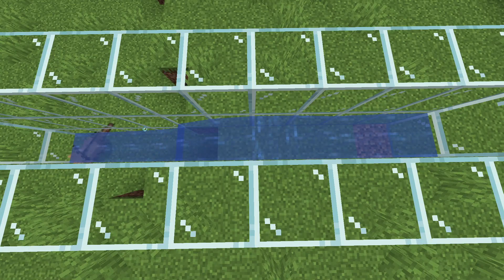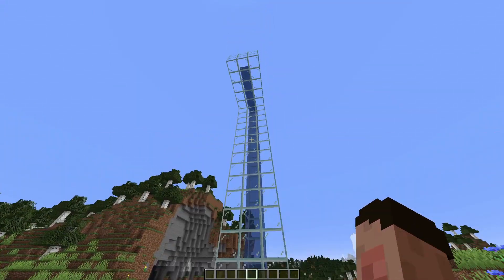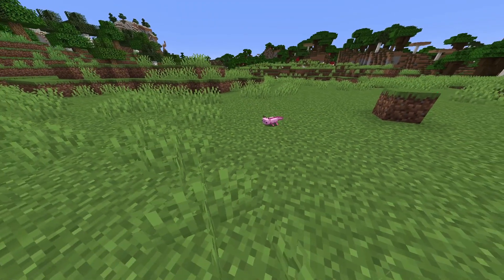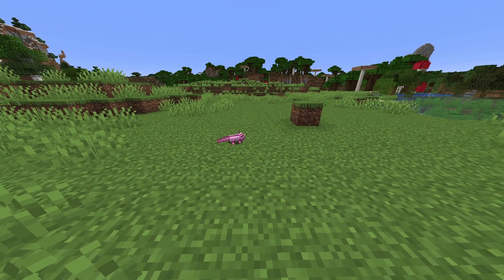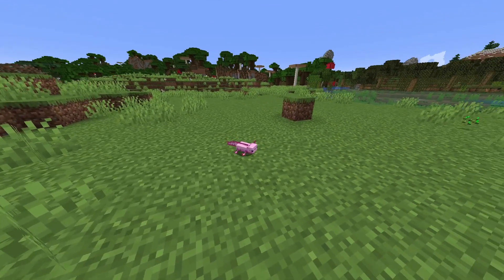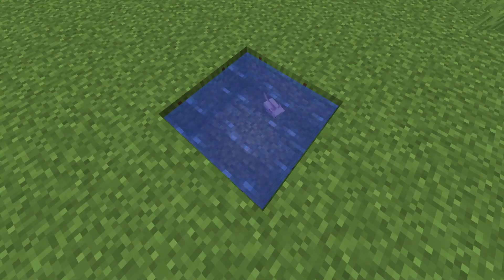Axolotls are not remotely bothered about flowing water — they will swim wherever they want to swim, so you can't use water flow to transport them. They are, however, affected by bubble columns, so you can get to the surface quite quickly. If you place an axolotl down on dry land, it will try and crawl to the nearest water source, because axolotls die on land if they're out of water for five real-world minutes. However, they won't die if it's raining — apparently that's good enough to keep them moist. They don't walk too quickly on land though, so you better hope there's a water source not too far away.